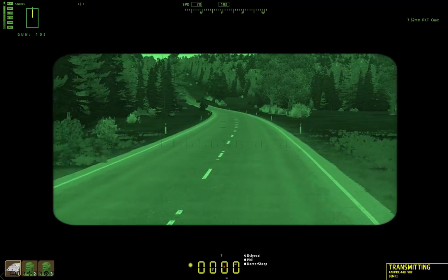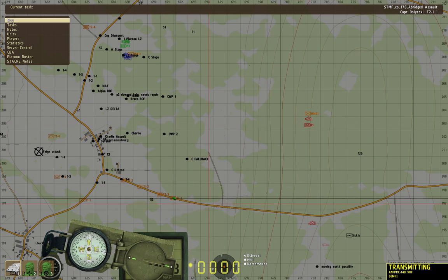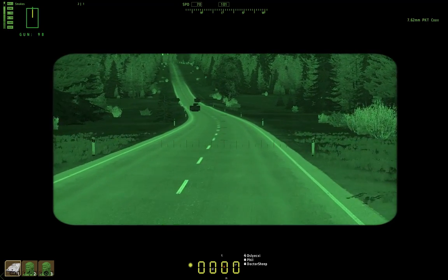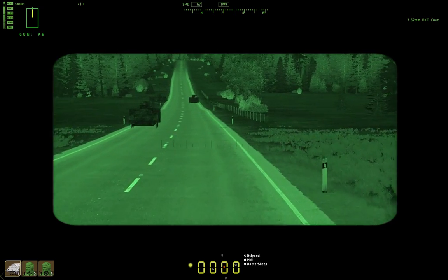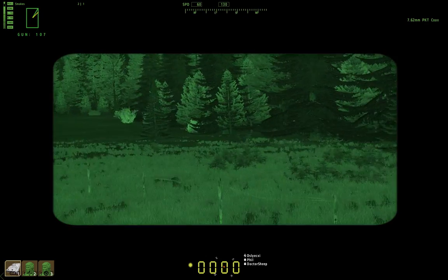Slight change of plans — up ahead we have a minor T-junction, we're going to take that left. There's a big clearing — Alpha's going to move into that. In about 300 meters, we're making a left. After this first burned-out 113, there's that T-junction road, it's real small — take that. 2-3 just took some close calls from incoming tank rounds.